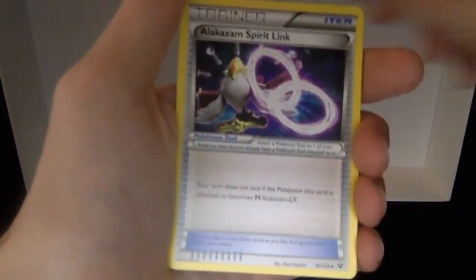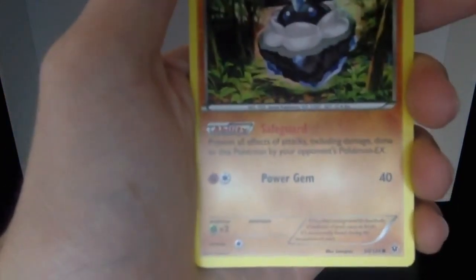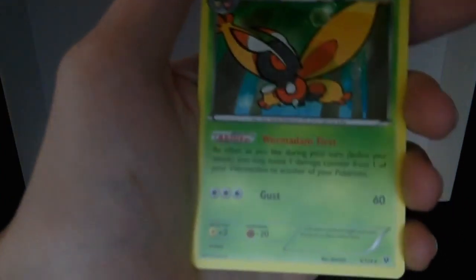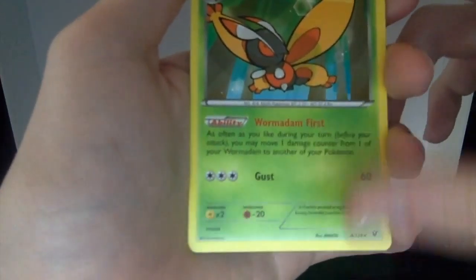We got a Dewgong, Loudred, Alakazam Spirit Link, Riolu, Jigglypuff, Carvanha, Larvitar, Diglett, reverse holo Solosis, and Mothim. Still nothing crazy — not even a holo, so not looking too good.